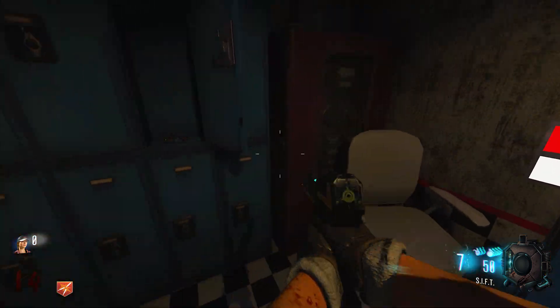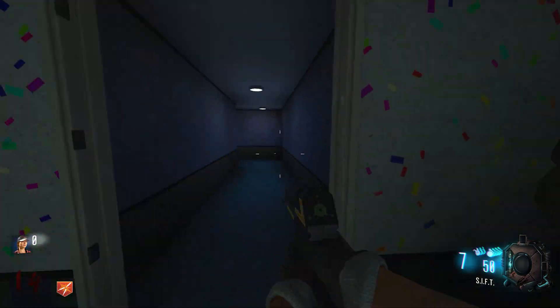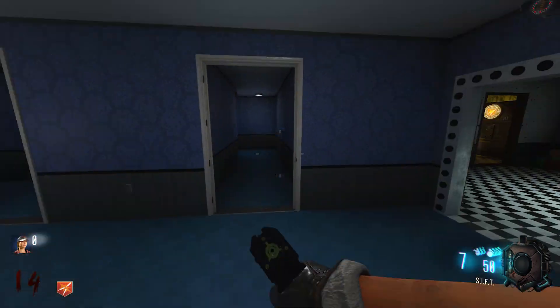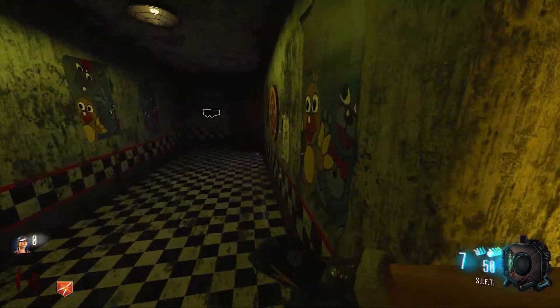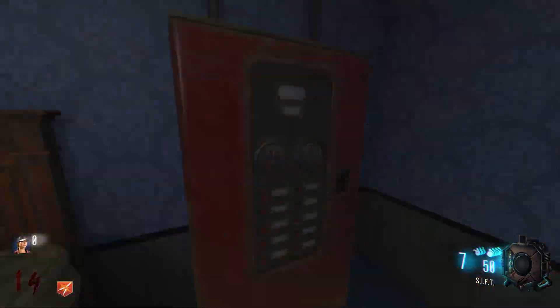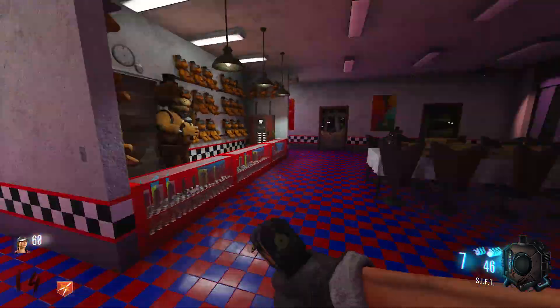Once you have shot all of the cameras, there's going to be another voice line that tells you that you now need to repair the microphone systems. To do this, you need to get the galvanuckles from the FNAF 1 office and melee all of the big red machine box-like things. You'll know when the machines activate because they will be illuminated and sparks will fly out of the front.